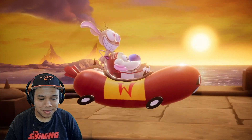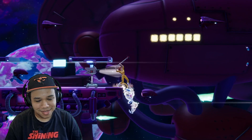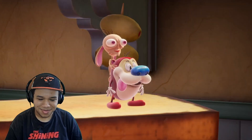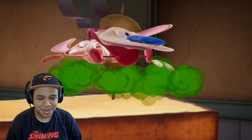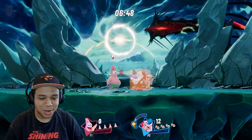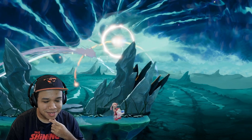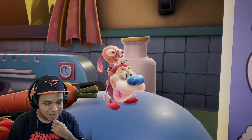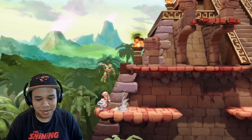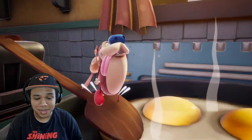As for their other special attacks: their side special, Beep Beep, is a car that can be a great way to escape any precarious situation or return to the stage. Their down special, first fart, is a counter that builds up a meter tracking the damage they blocked — if you press the special button again during the move, the meter expands into a powerful blast of gas. Finally, their up special has Stimpy hitting the big red button on the history eraser, a massive explosion that sends them flying upwards — it seems to work differently than in the first game, because honestly that move is a little confusing.